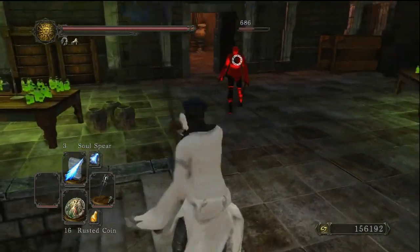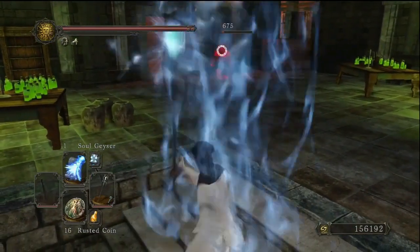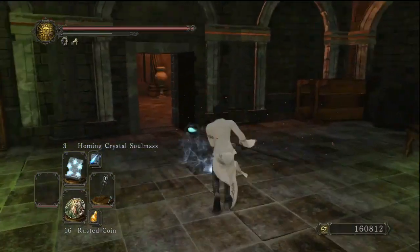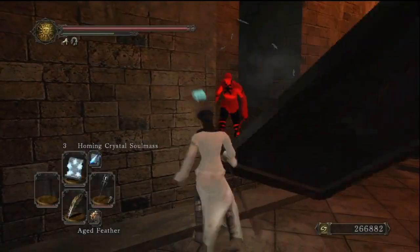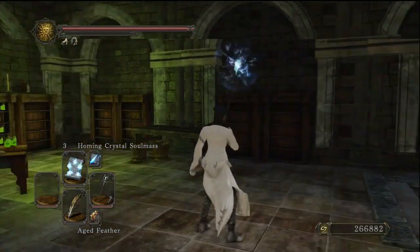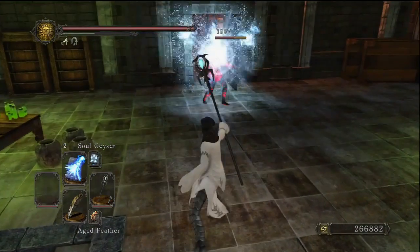If you want to make this a lot easier, try the doorway strategy when you lure it into the room. I recommend using magic — I'm using Soul Geyser and Soul Spear. You could use Crystal Soul Spear, Great Lightning Spear, or Great Resonant Soul — it doesn't really matter. You simply lure the red phantom into the doorway and then unleash your spells until the red phantom dies, and hopefully you will get lucky.